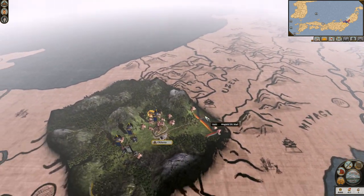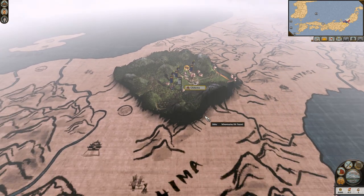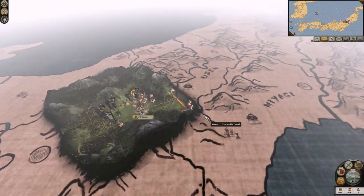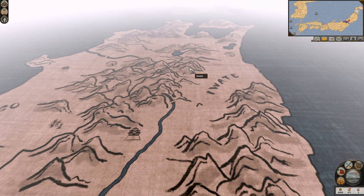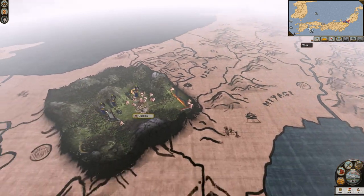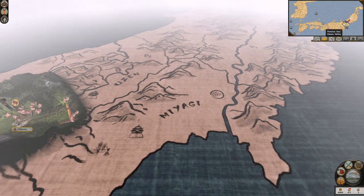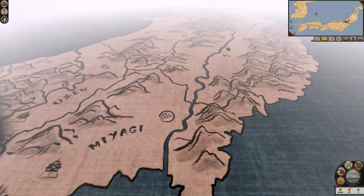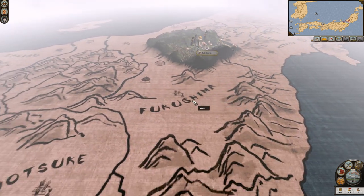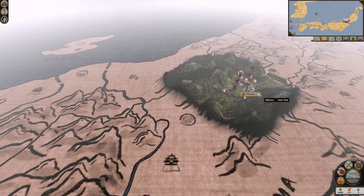Alright, so here we are in Japan. Already this seems a lot different — just the starting position, or maybe there's just been more added to Japan? Because I thought that the Date, which if you look at the mini-map we start here, I wanted to say that in the vanilla campaign they started further up. I think there are a lot more provinces added to this game — it's been a long time since I've played this.